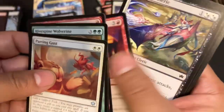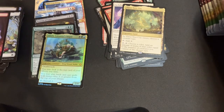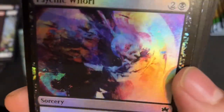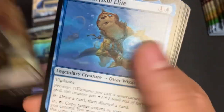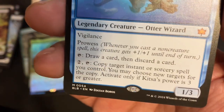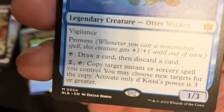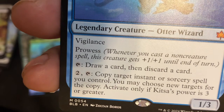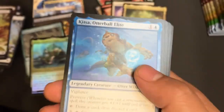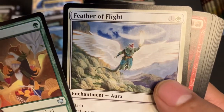Parting Gust — nope, no more Dew Drop. I don't expect to see another Dew Drop but I will always look for that card because that card is ridiculous. Art card — Season of Loss art card, very nice. We got a Foil Psychic Coral, a Swamp, and we got another Mythic — Kitza, Autoball Elite! Two-drop, 1/3 with Vigilance and Prowess, tap to draw a card and discard a card. Two, tap: copy target instant or sorcery spell you control, you may choose new targets, activate only if Kitza's power is three or greater. Stuck in the pantry — Feather of Flight, ridiculous card.